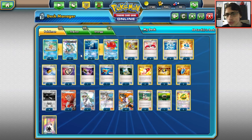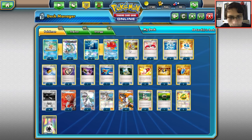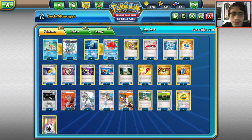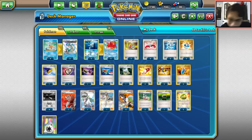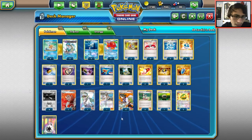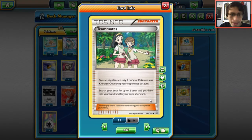Other tech options include Mewtwo EX if you want. The deck runs two Acro Bikes, four Buddy-Buddy Rescue to get Magikarps back, four Team Magma's Secret Base to put damage on Magikarps, four Puzzle of Time for consistency with the Secret Base, four Dive Balls since everything is a Water type, three Ultra Balls for searching and discarding excess cards, and one Level Ball for Magikarp and Octillery. For supporters: one Lysandre, one N, one Kukui, four Sycamore.